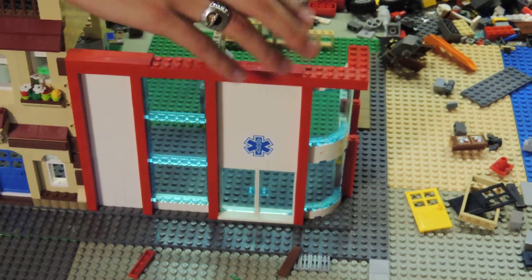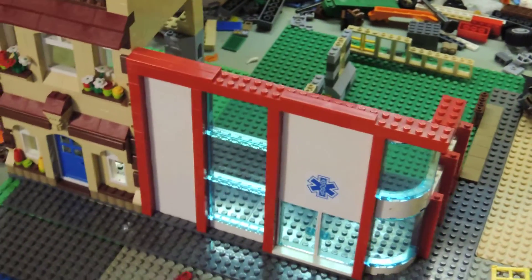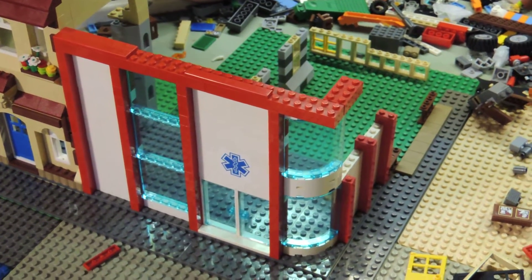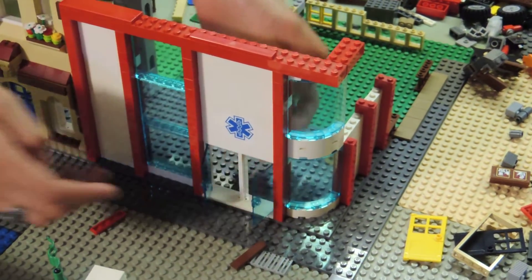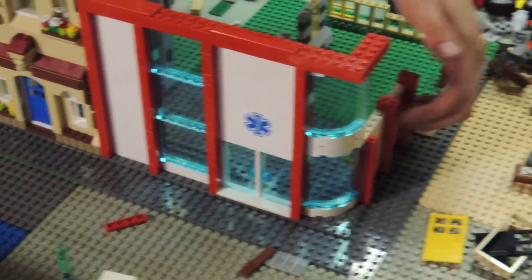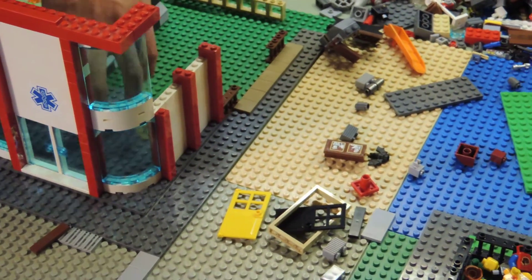The next building is a hospital. We kept with the classic Lego color scheme for hospitals — red and white. It's got some doors, a huge window along one side, and then these big windows right here. The other side is going to be blank — we might add a hospital sticker along the side.